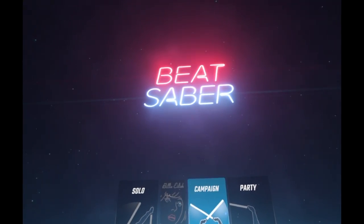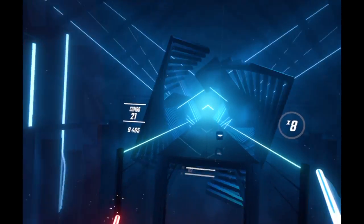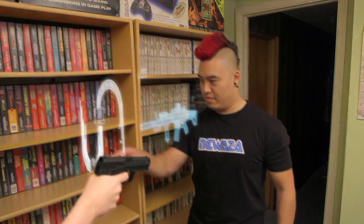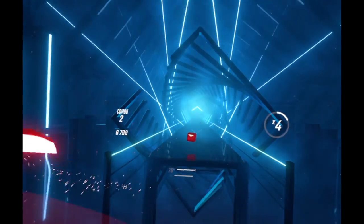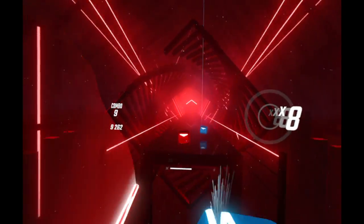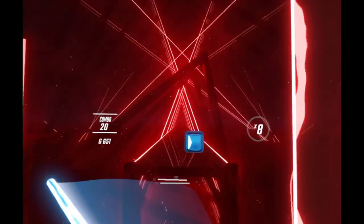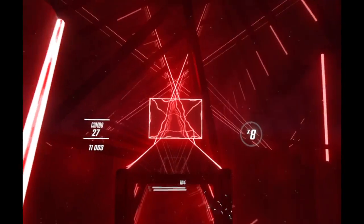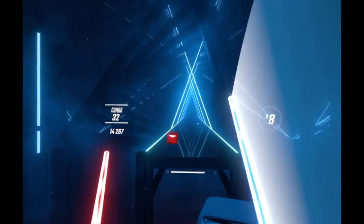Gotta mention Beat Saber. This is a pretty well-known rhythm game that's on all of the different VR platforms. I first played this years ago on an HTC Vive Pro. Basically, you have two differently colored lightsabers — not licensed from Lucasfilm — and you need to swipe down the same colored cubes as they come at you to the beat of the music. You also need to swipe the cubes in the direction the arrows point, and step out of the way for incoming walls, sometimes even ducking under them. I wish I didn't have to duck quite so far — you really have to crouch — and that's not just this version, I thought the same thing on the HTC Vive Pro.